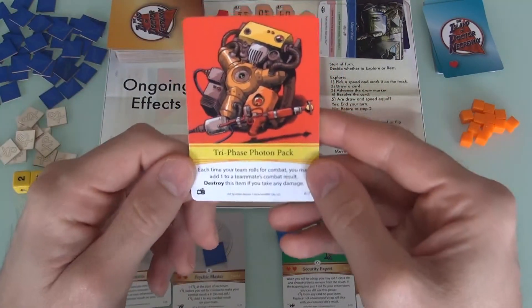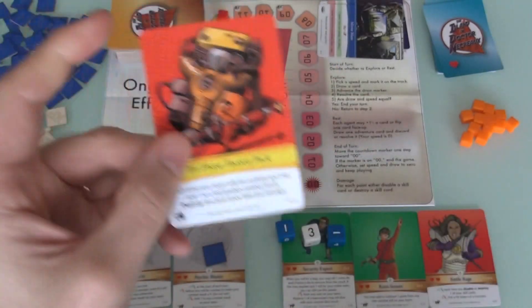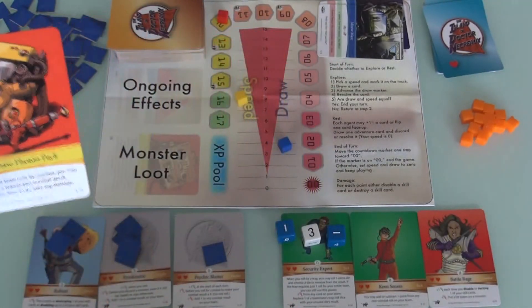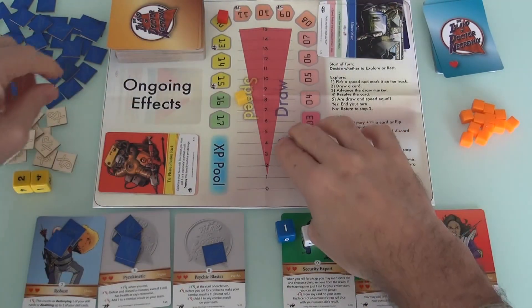Card 3: we've got a Tri-Phase Photon Pack. This is an item — something we can collect later for beating certain monsters — so it gets put down here in the monster loot pile.